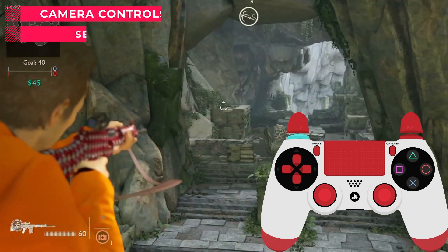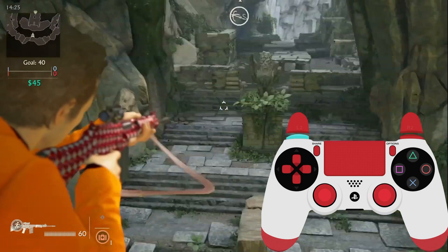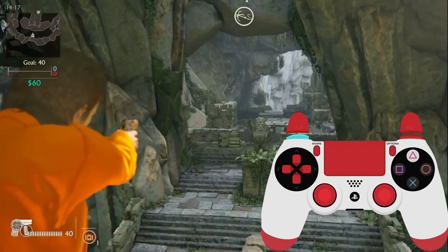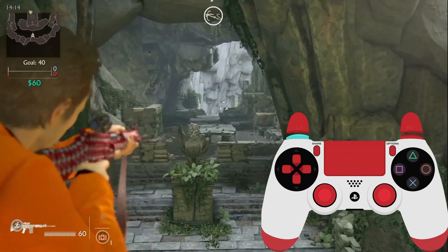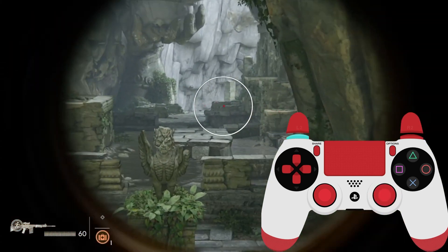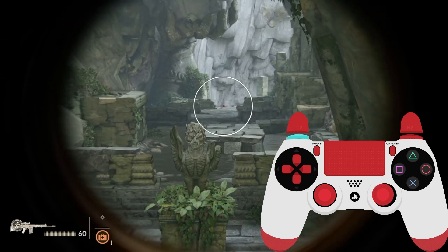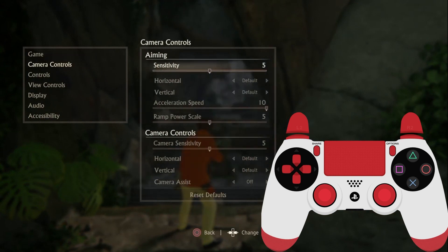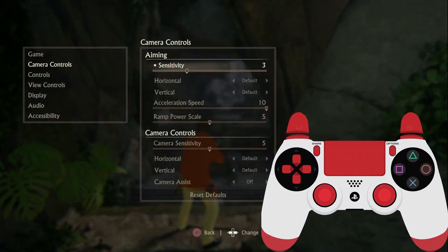The first setting is Sensitivity — when you hold your aim button and move your camera, this controls how fast it moves. If you make it higher it will be faster; lower it will be slower. If you are a close-range player it's better to keep it on four or five. For long range, I recommend something between two to four — I go with three.